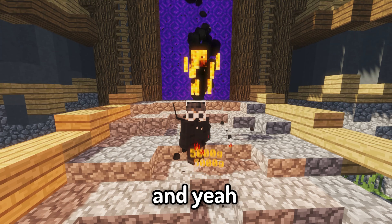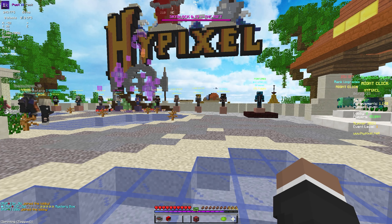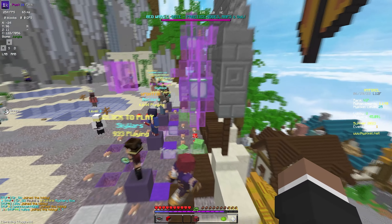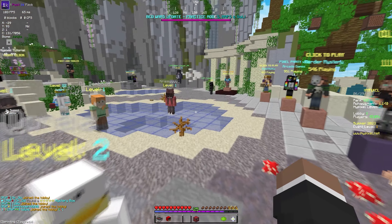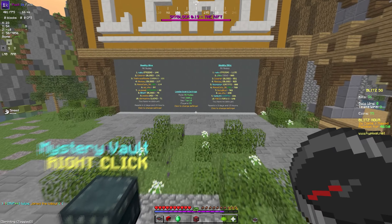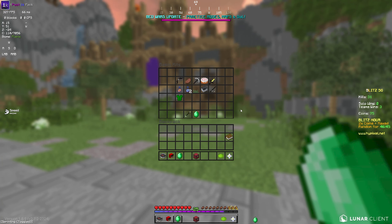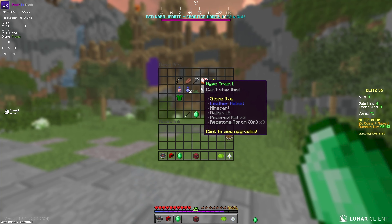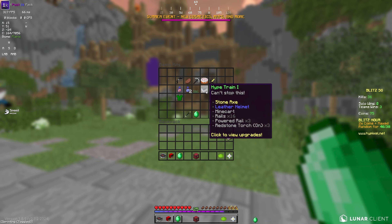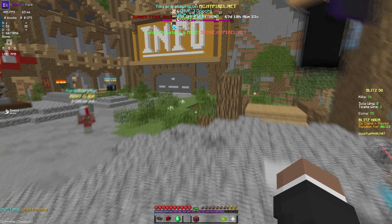We are on the new account — Hypixel level 25. It's pretty much a new account for this series. In Blitz SG we've got 31 kills, three team wins, and 75 coins. The kit we're going to be grinding to level 10 is Hype Train. I made sure to spend the remaining coins on random stuff, but we're going for Hype Train 10.